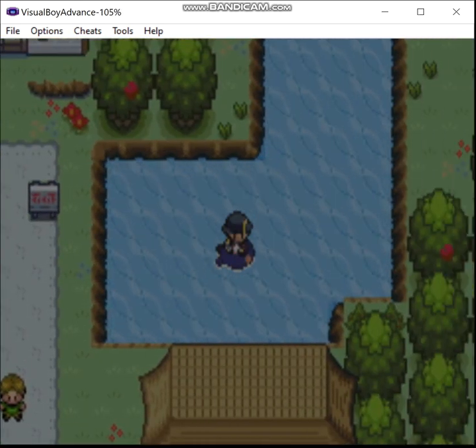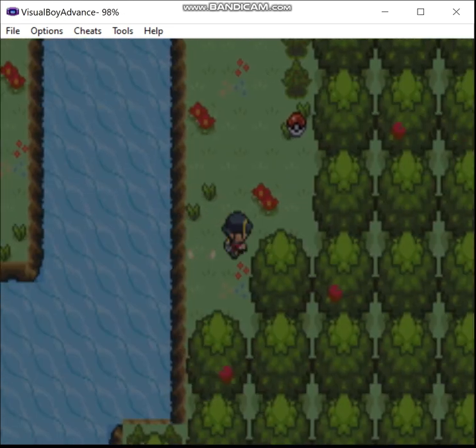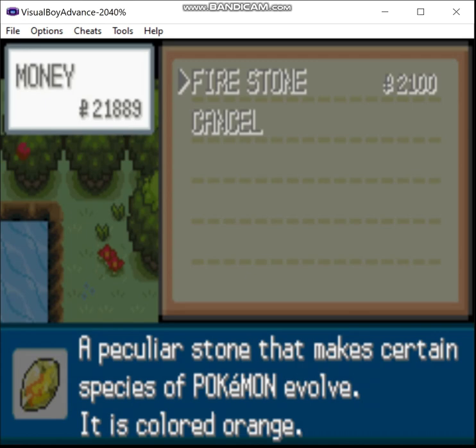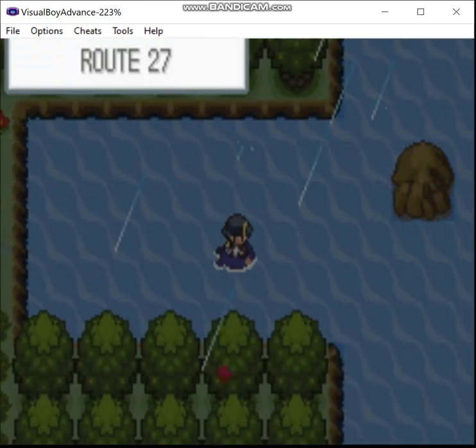There's another thing I can show you guys over here — a Rare Candy. And this guy right here sells Fire Stones. Now we go over here. We're going to surf across the water. This will take us into Kanto, but there are other things you can do as well.